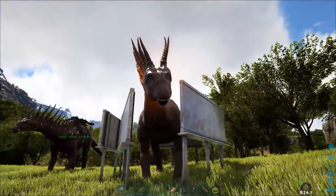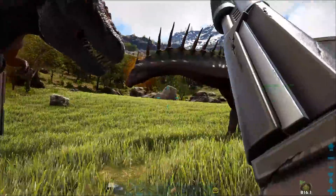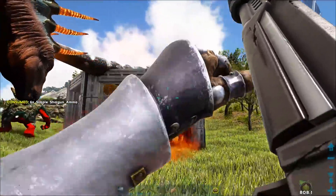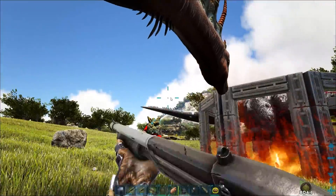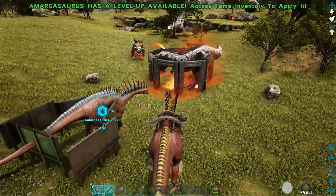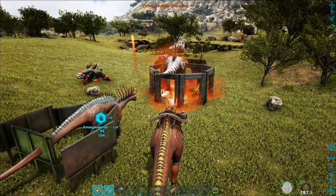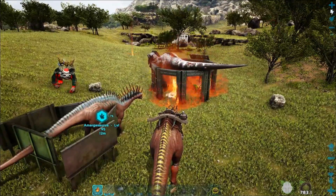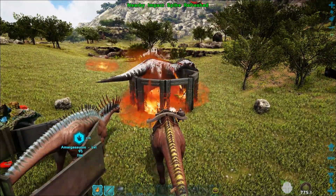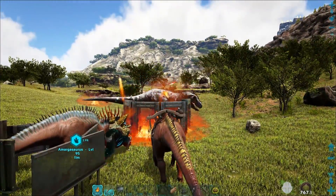Sometimes you have to be really close to the alpha for it to aggro. There we go - it's done a call, it's aggroed onto the rex. The rex is more interested in eating the trap than eating the prey. The amagas starts to attack the alpha rex and we start getting taming. To save on shotgun ammo, get on the amagas you've just tamed, put points into melee, and press C to switch to fire spikes. Shoot the fire spikes into the cage and burn the alpha rex. You'll constantly do damage and the taming bar on the new tame goes up because fire damage adds to its taming bar.